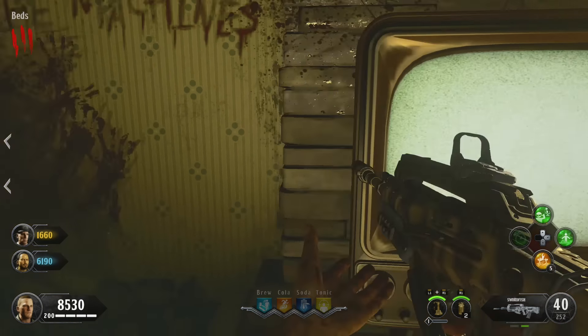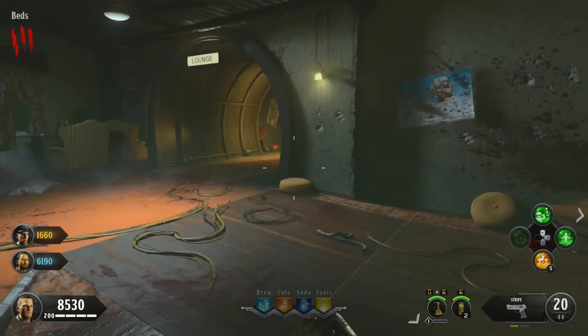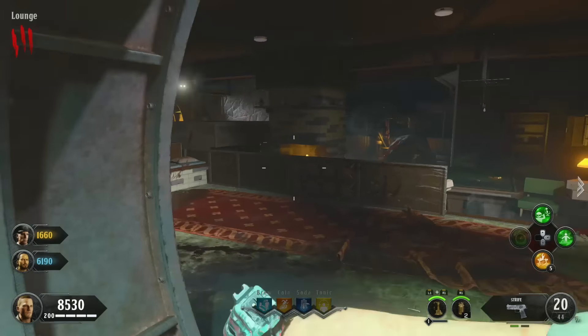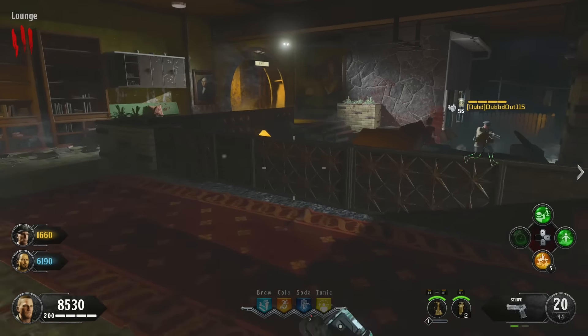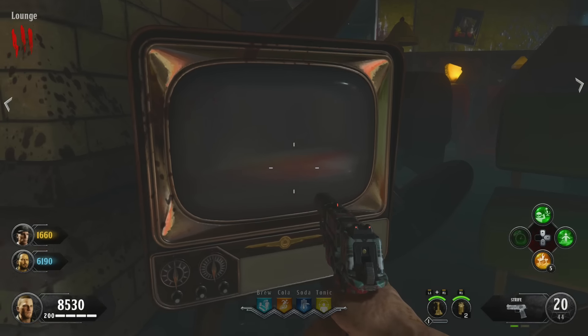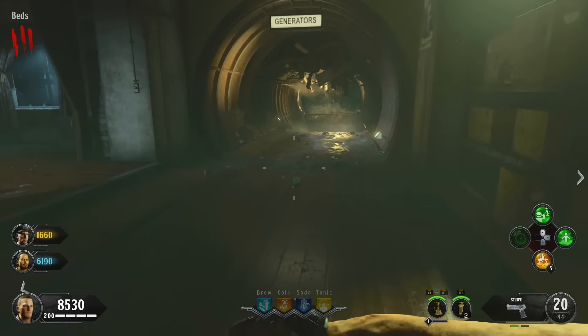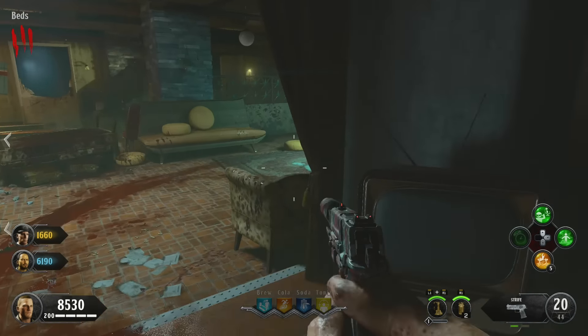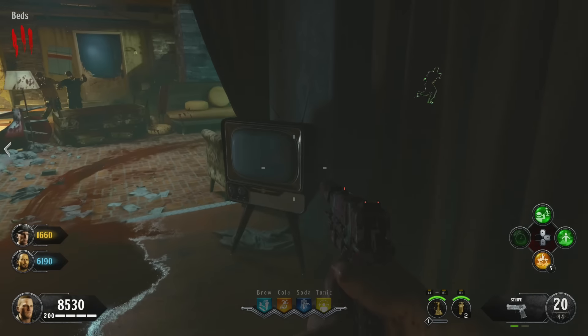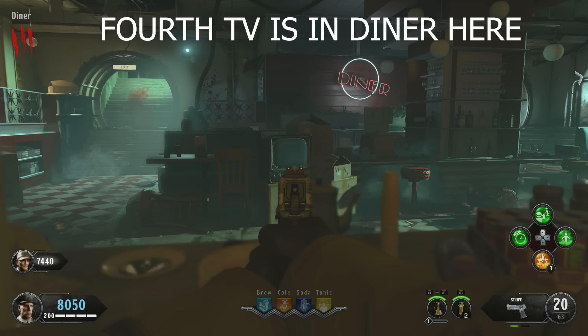I'll show you four possible spawn locations for this TV, and if there are any extras I'll list them in the description. The first TV is the one that I've already got lit up. The second TV is going to be just here — this one does not have anything on its screen but it's the same design. The third TV is again in a very similar area in the bunker, without a lit-up screen. Find the one that has the lit-up screen and go over to it.